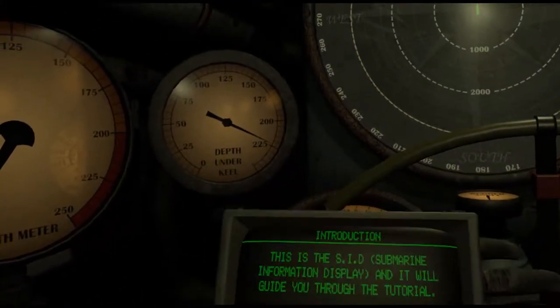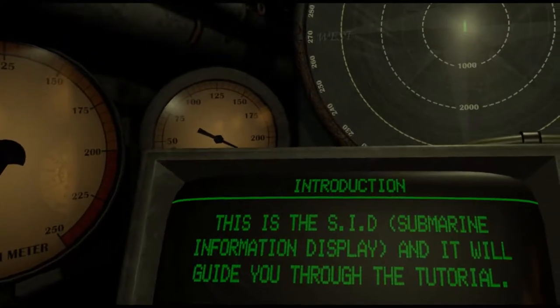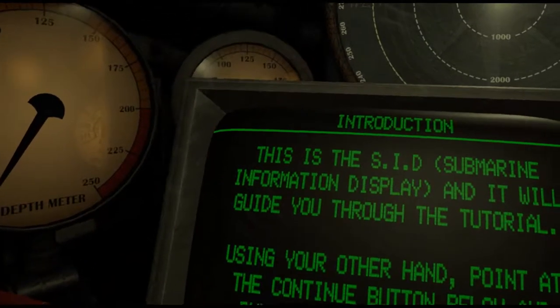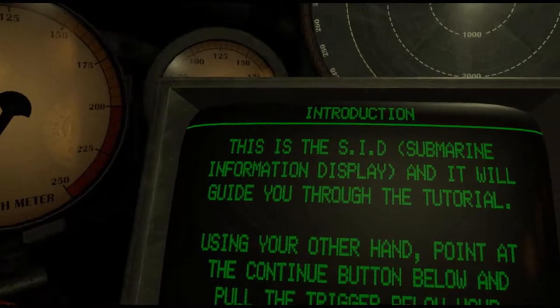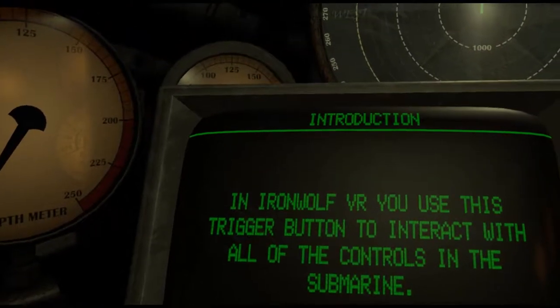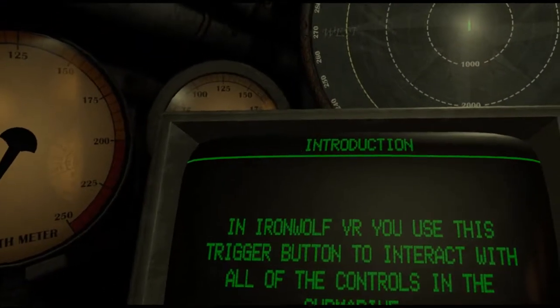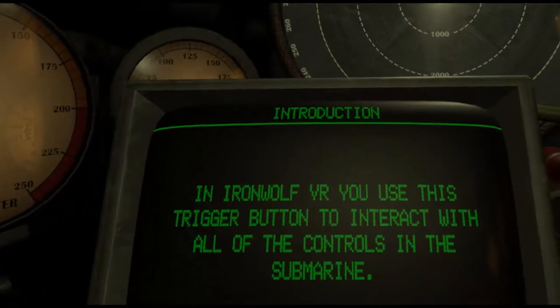This is the SID Submarine Information Display, and it will guide you through the tutorial. Using your other hand, point at the continue button below and pull the trigger below your index finger. In Iron Wolf VR, you use this trigger button to interact with all of the controls in the submarine.